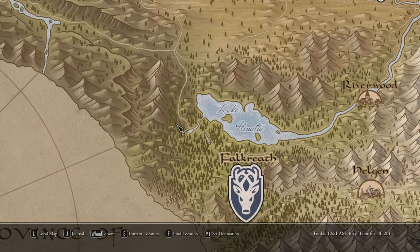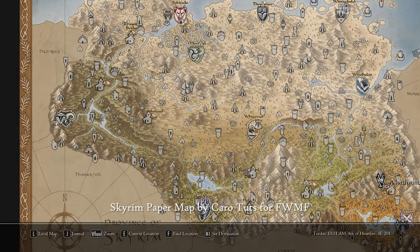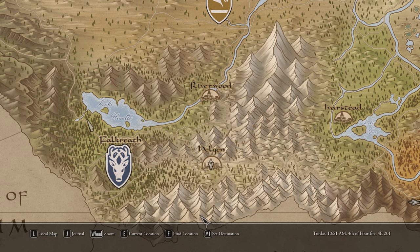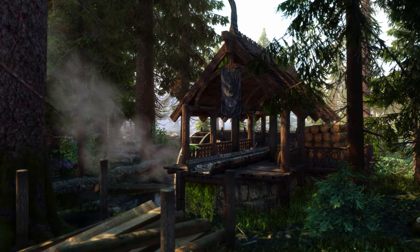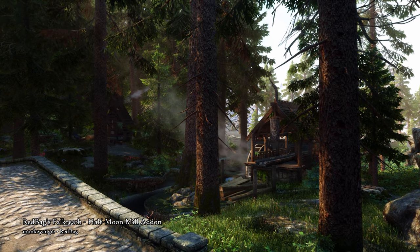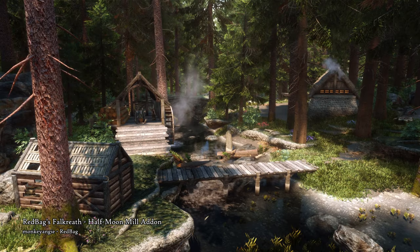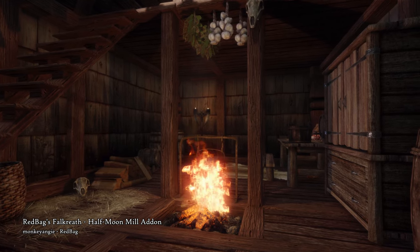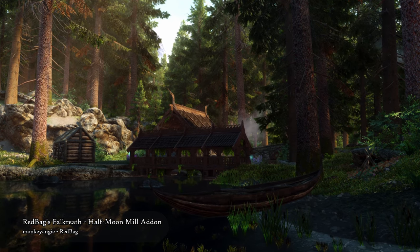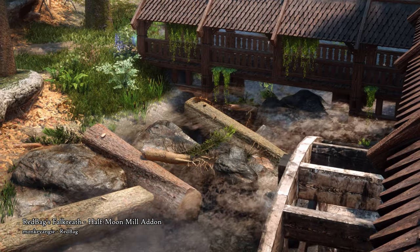Let's travel to Half Moon Mill, which is also located in the Falkreath Hold by Lake Ilinalta. By the way, just look at this beautiful paper map — it's a mod called Skarrin Paper Map by Karo Tuts. I have been completely in love with it; the art is just so satisfyingly pretty. Now to the Half Moon Mill. Here, let's take a look at the mod called Redback's Falkreath Half Moon Mill Add-On. This mod visually overhauls the lumber mill location with the same assets used in Redback's Falkreath, making the style of the hold stay consistent. The hut is changed from being another Skyrim farmhouse to this distinct new style, as well as the bridge and the sawmill. The interior of the cottage is also revamped, and now it's a perfectly cozy little place, even for being a vampire nest. Maybe if you like the architecture in the town overhaul mod but don't want to install any big city overhauls, you might be interested in this, or maybe you just want to unite the hold architecture style together.